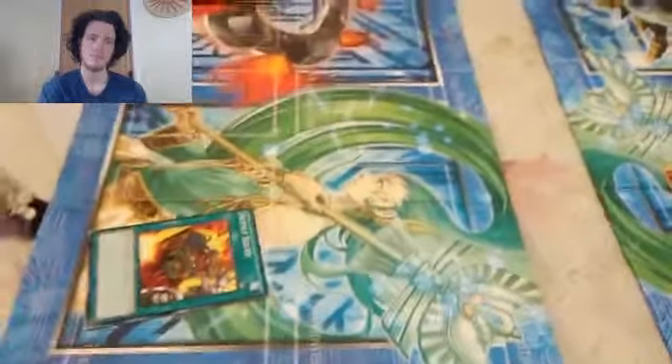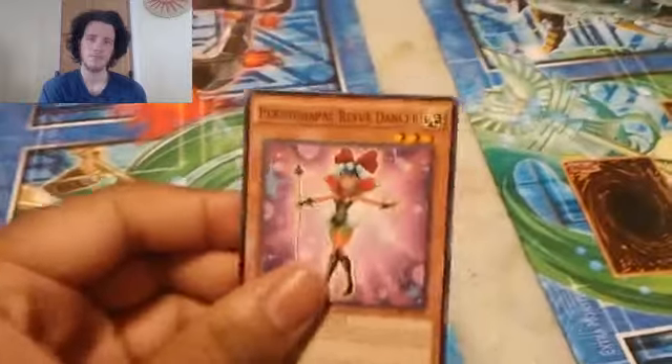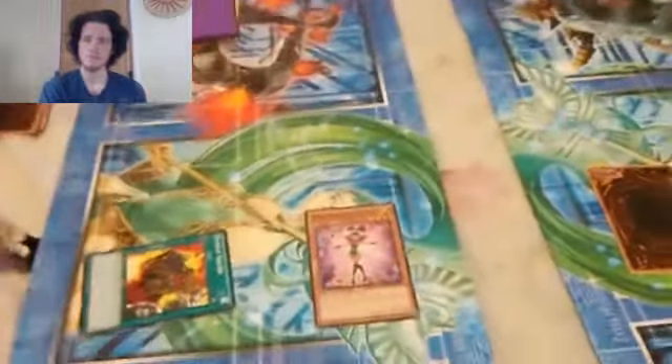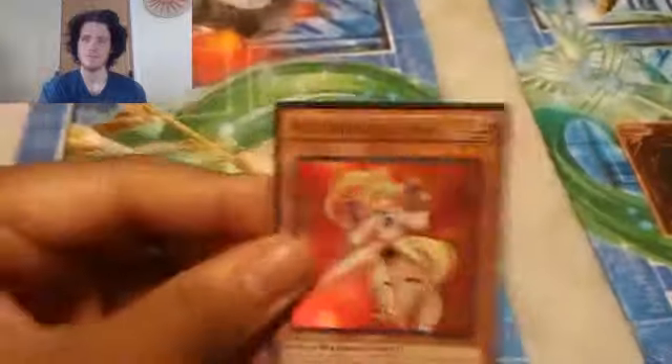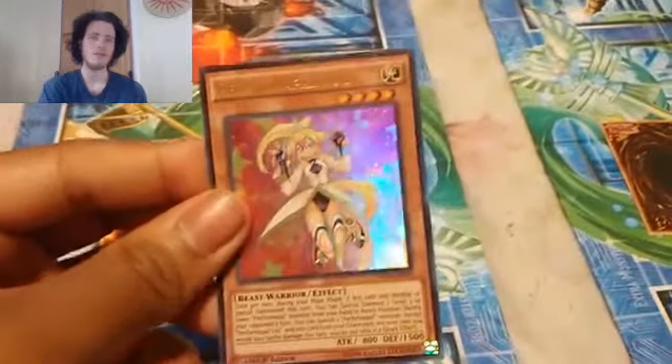My turn. I draw. I activate Supply Squad. Since you control a monster and I don't, I special summon my Performer Pal. I have a new Dancer. There are two tributes for a tribute summon for Performer Pal. Won't matter now, cause first I'll Normal Summon Performer Pal Uni.